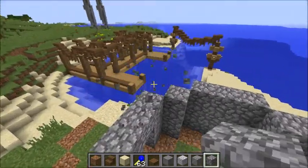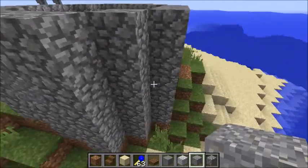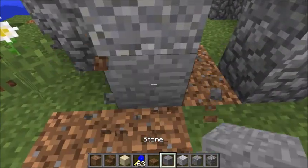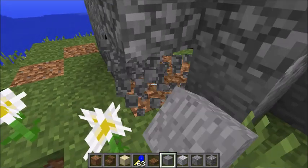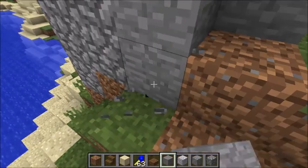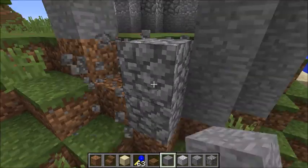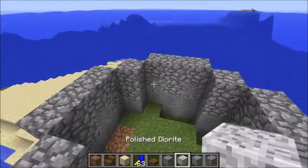Yeah, I like this better. But I think I should change the color scheme. Let's go with andesite. I fixed some of the spots so this looks better. Let's go with the stone bottom. This is good, I think so. I took so much time just to figure out whether or not I wanted a small lighthouse or a giant one. Now here, let's go with the polished diorite.